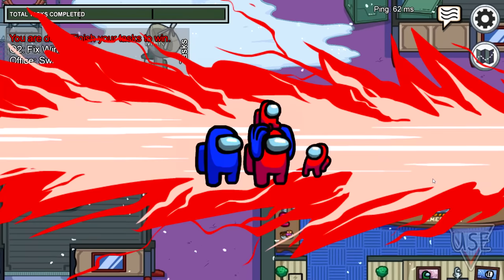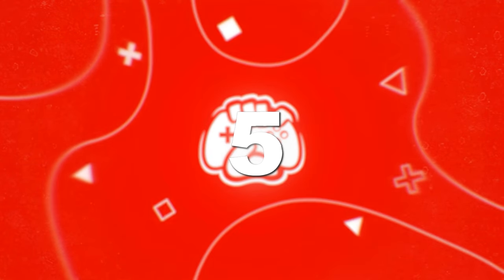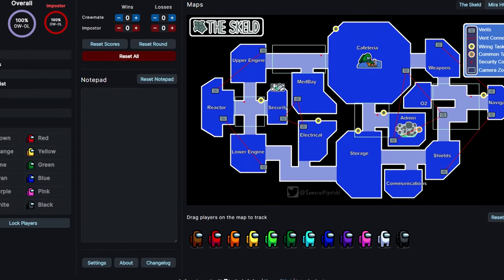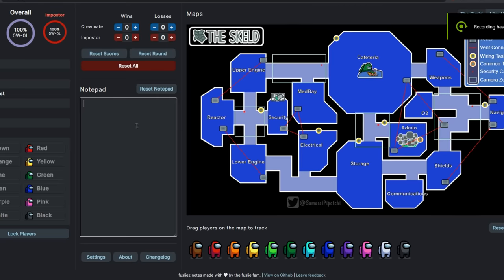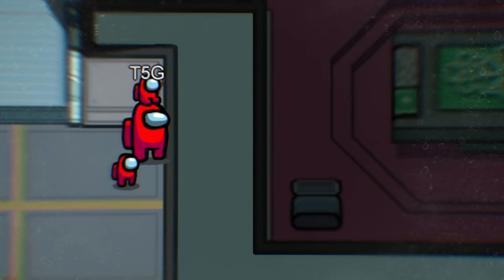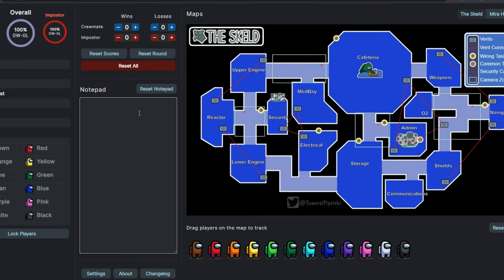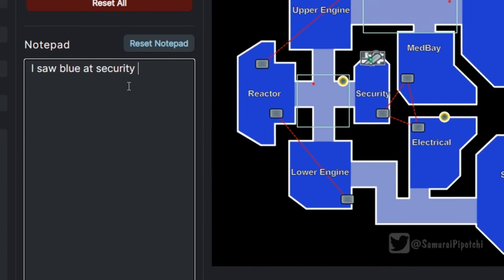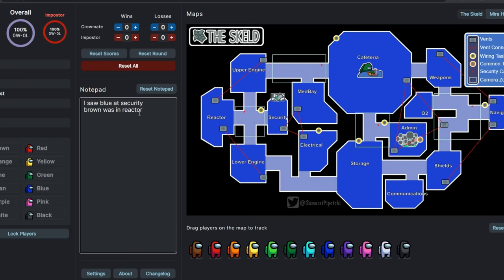Now, number five: the Among Us notepad. There's a tool online made by an Among Us fan called Among Us Notes — a notepad that lets you keep track of everything in your game. It shows where all the vents lead on the map, including all common tasks and wiring tasks. You can also put people in your suspicious list and make notes. It's the ultimate tool for Among Us if you want to get really good. Link in the description.